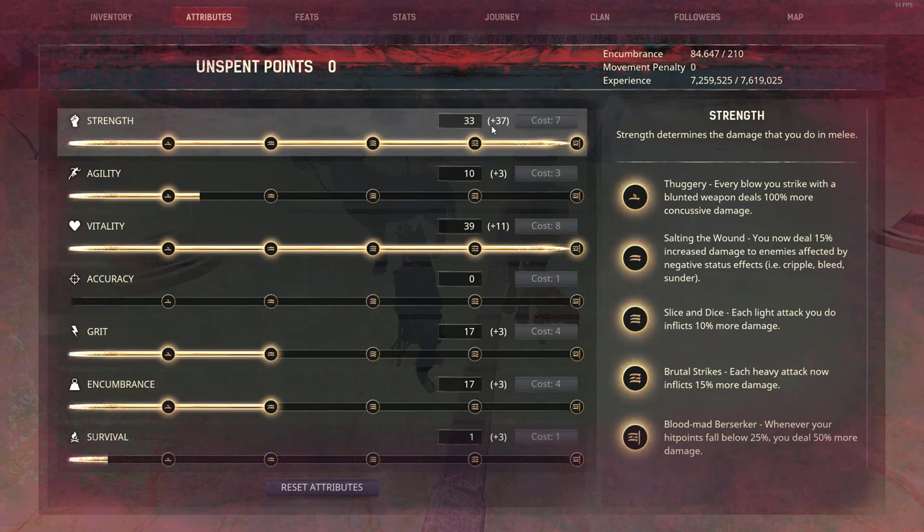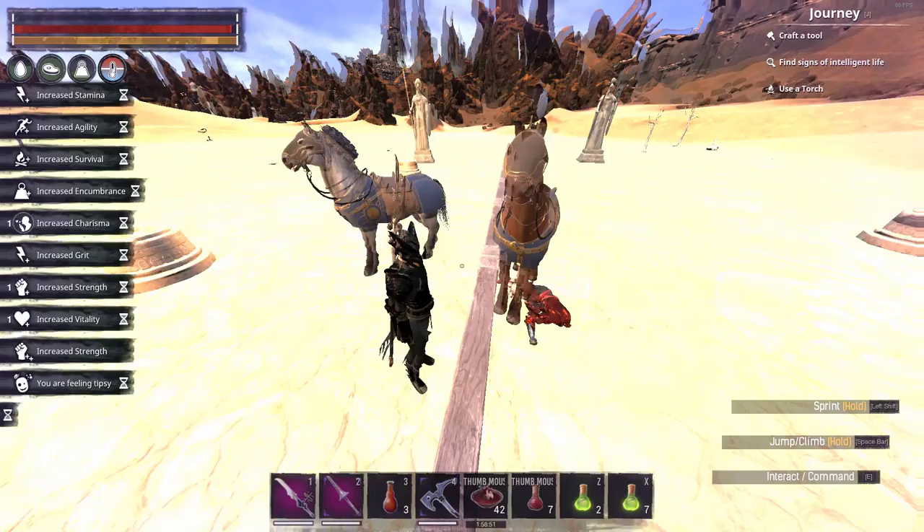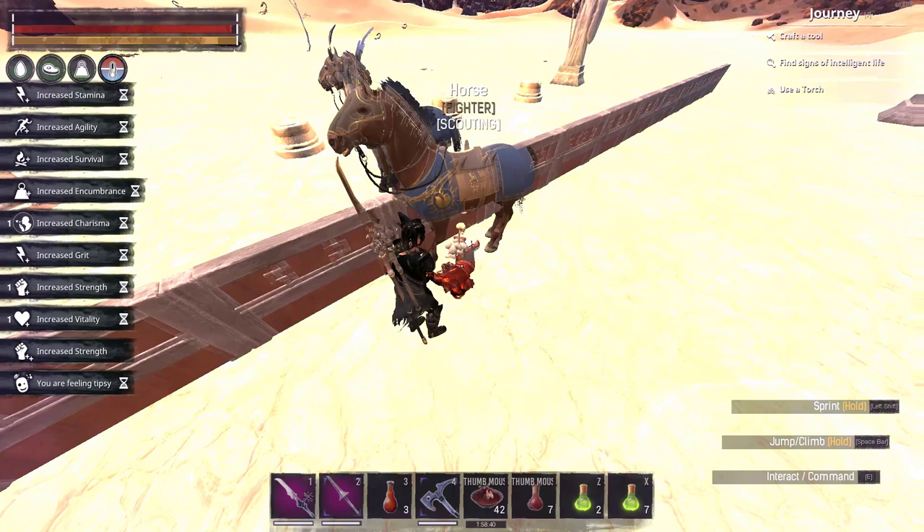As you can see in the attributes, I had plus 37 Strength. Now the potion has finished and it's back to plus 17 — so this potion gives you plus 20 Strength for a short amount of time, and you can easily one-shot people with the Lance.